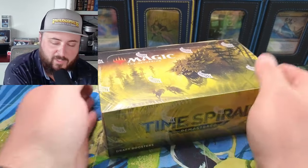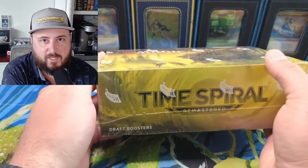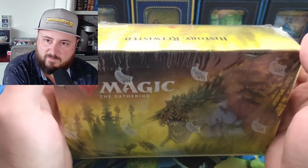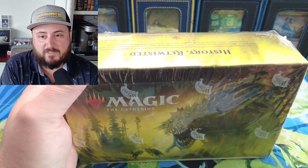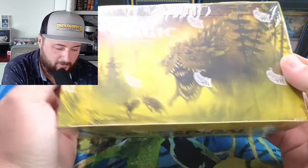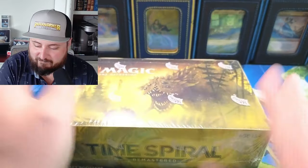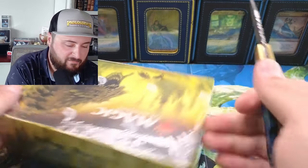What's going on everybody — we have a little bit of hope here. Times Spiral Remastered is now $213 on eBay, which gives me hope that maybe one day Lord of the Rings Special Edition might fall from $500 a collector booster. So we're going to open this today — $213 is incredible for the amount of value in here.